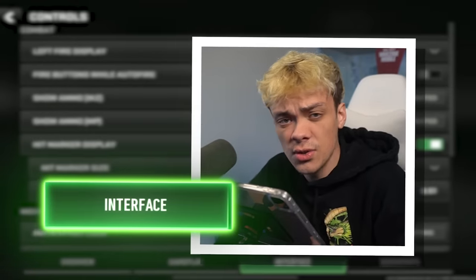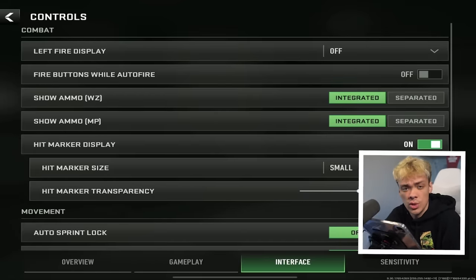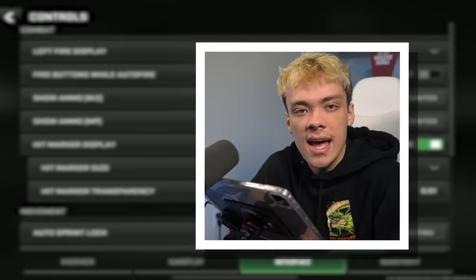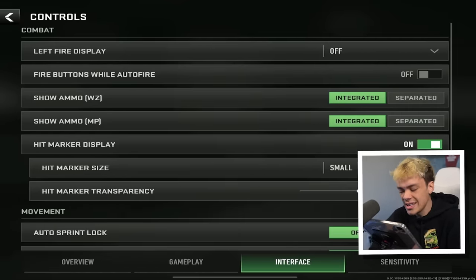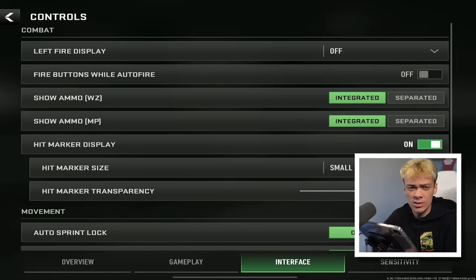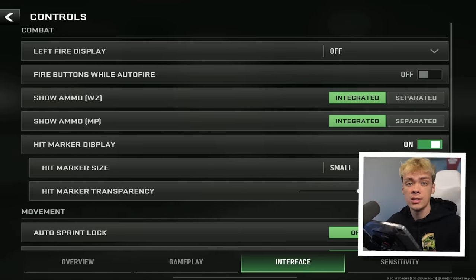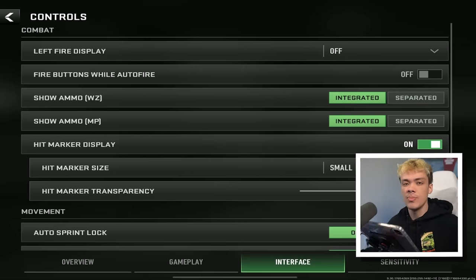Next up, we have the interface controls. For left fire display, I have this off — you really don't need two shoot buttons. Below that, we have fire buttons while auto fire: if something says auto fire, please just turn it off. For show ammo, you have integrated and separated. Separated shows ammo in a different section of your screen, which I think is kind of pointless — I'd rather just look at my gun to see how much ammo is in it. So keep this one integrated; you really don't want too many things cluttering your screen.